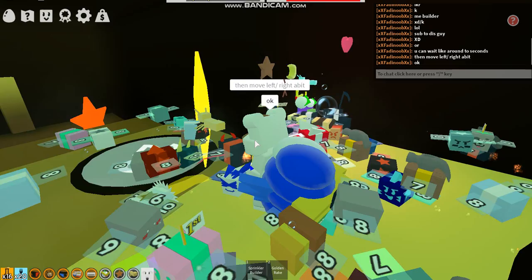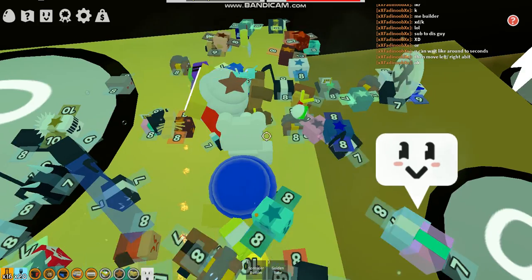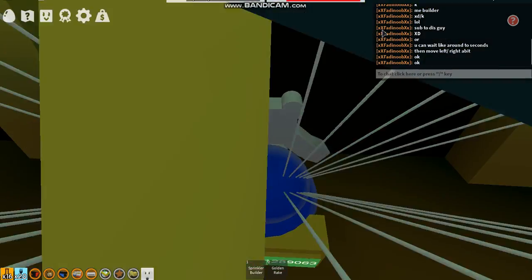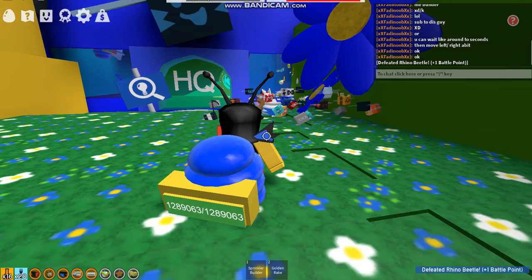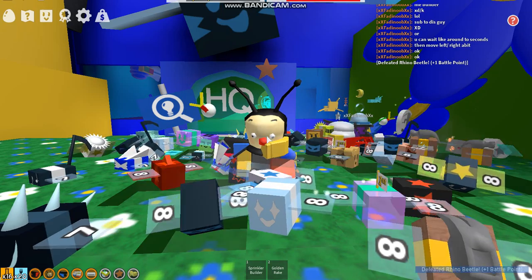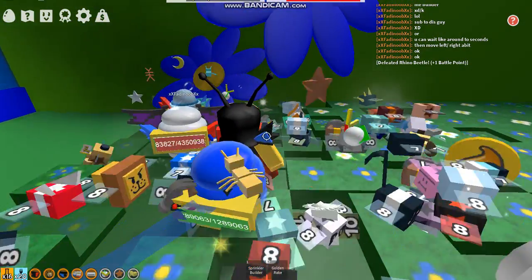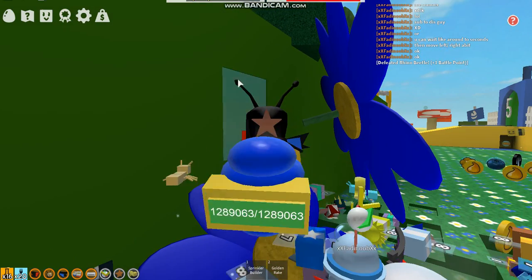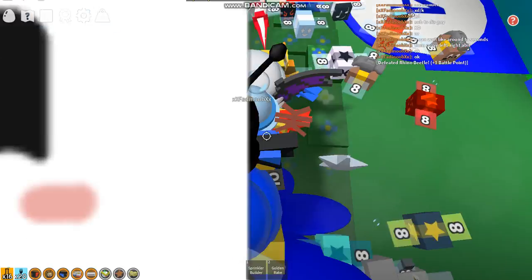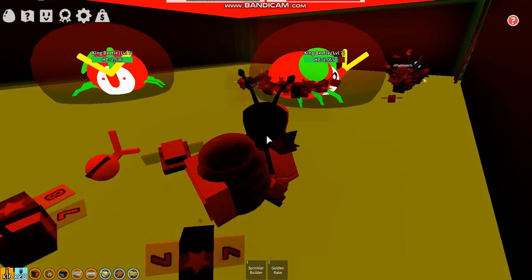Today we're just doing three tips on how to defeat King Beetle. So we're basically just showing you the stuff to do. Let's go to the blue flower field so we can get there. Stay good boy. Basically the first tip is to run around the outside. If you don't know where King Beetle is, it's right in here.